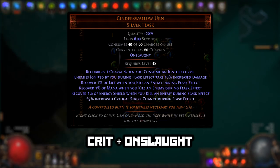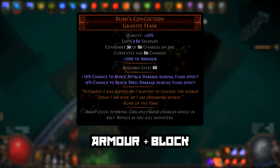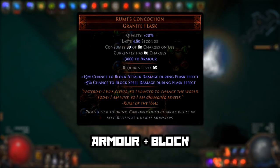Cinderswallow Urn, Bottled Faith, Diamond Flask, and Rumi's Concoction are the most mandatory flasks in this build.